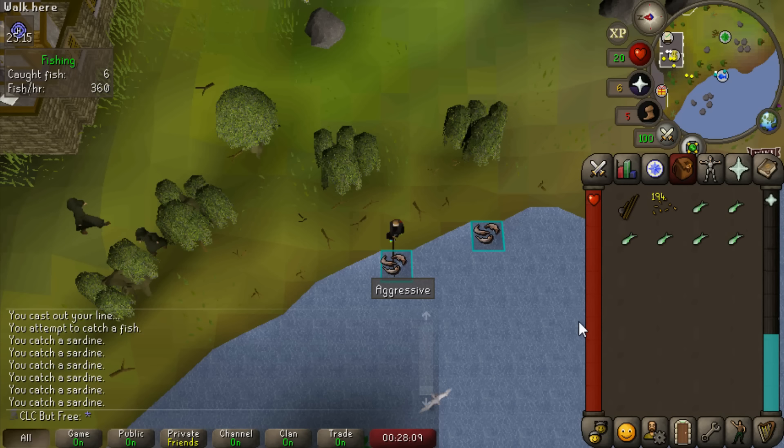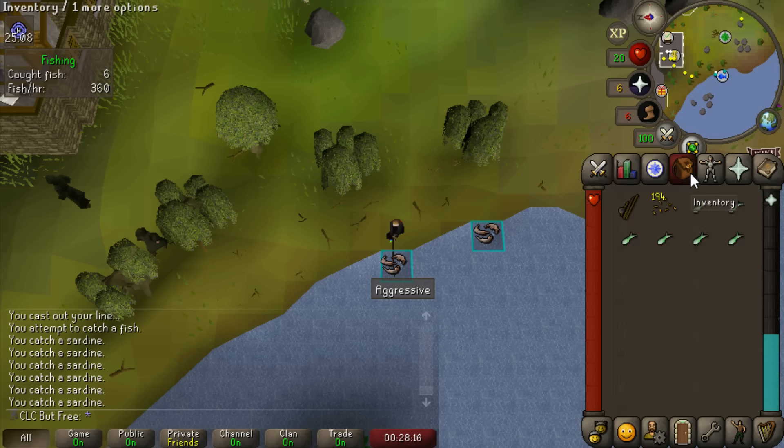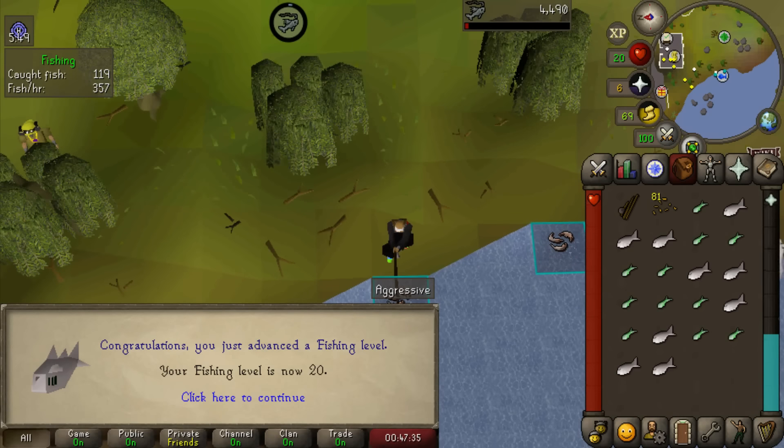All I have is wines, and that's going to lower my attack level. So I want to get our fishing up to 20 so that every trip we do at the Stronghold, we can just fly fish outside, cook it up on the fire that's next to it, and head right back down. 20 fishing - let's go kill things.